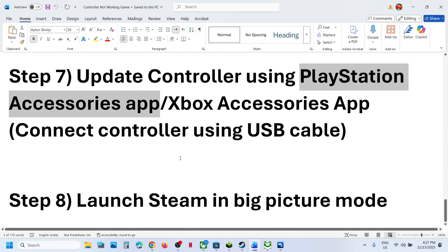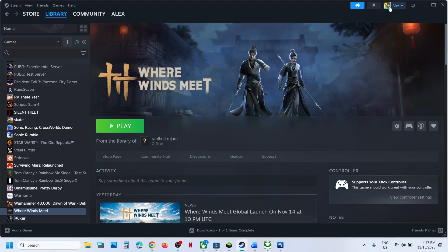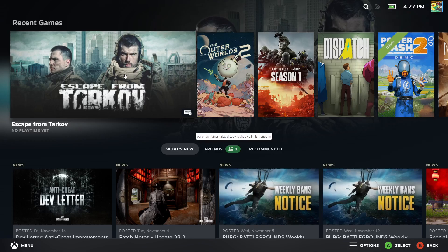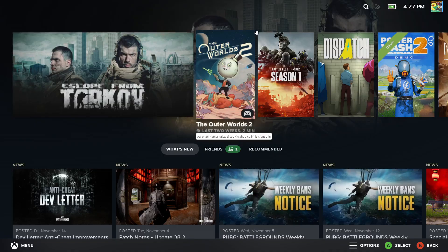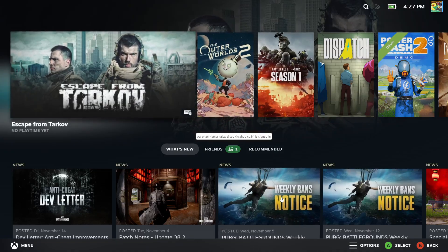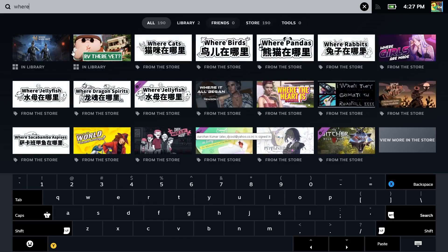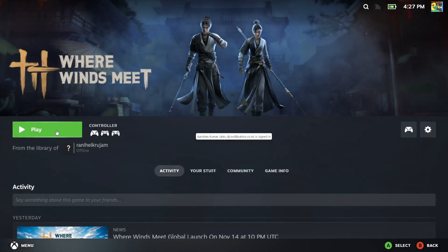The next step is to launch Steam in Big Picture Mode. Go to Steam and click the Big Picture Mode icon at the top right to enter Big Picture Mode. Once Steam is in Big Picture Mode, find the game in the list or search for it, then launch the game from there. One of the steps shown in this video should help you get the controller working. Thank you for your time — please like this video and subscribe to my channel.